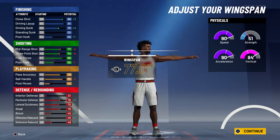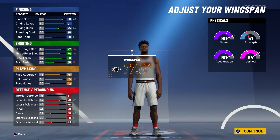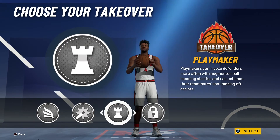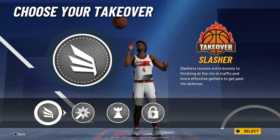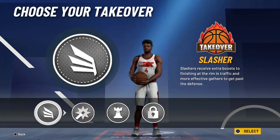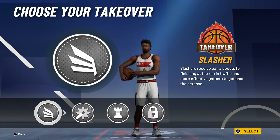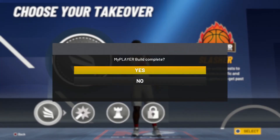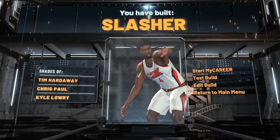His ball handling is going to be a 90, so you will be able to speed boost. His perimeter defense is going to be solid at 83, steal at 84, and you're going to be able to shot block with a 50 block. For physicals at 99.9 overall with the Gym Rat badge, you're going to have 99 speed, 99 acceleration, 93 vertical, and 60 strength. For the takeover — this is our way around it — once you're in takeover mode you're going to have contact dunks. Nate Robinson was a great dunker who won the slam dunk contest three times, but with the slashing takeover you're definitely going to get those contact dunks once you activate it. The build is complete and you've ended up with a slasher — shades of Tim Hardaway, Chris Paul, and Kyle Lowry.